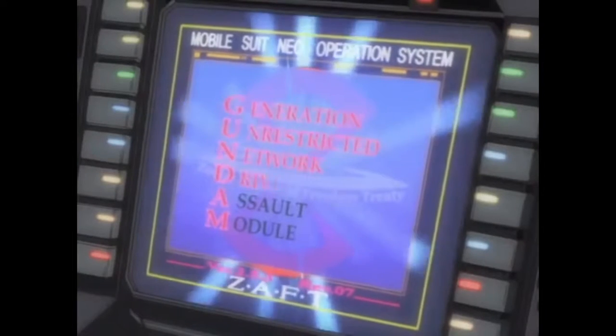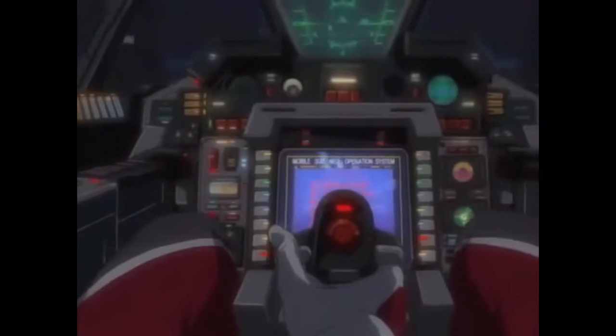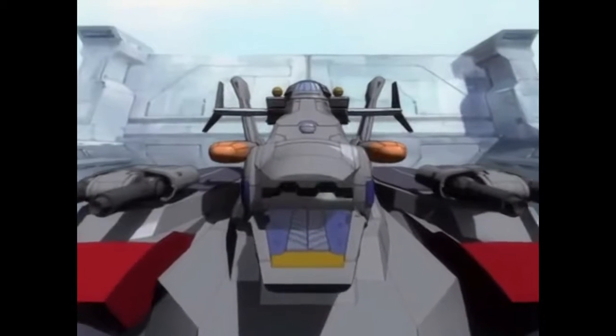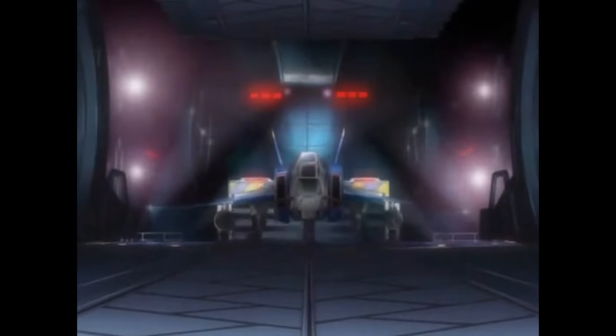Raise central catapult to launch position. Course blender, all systems online. Initiate launch sequence. Hatch opened. Linear launch system engaged. Catapult power levels normal. Course clear. Course blender, go ahead. Launch.